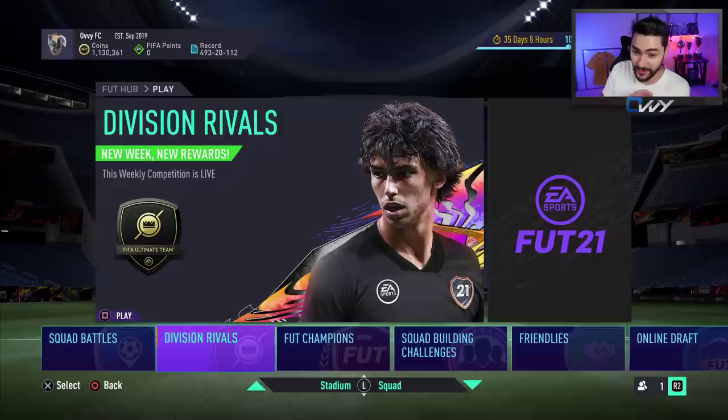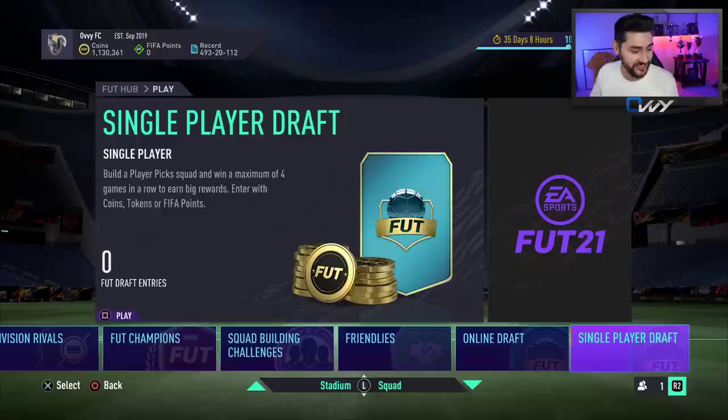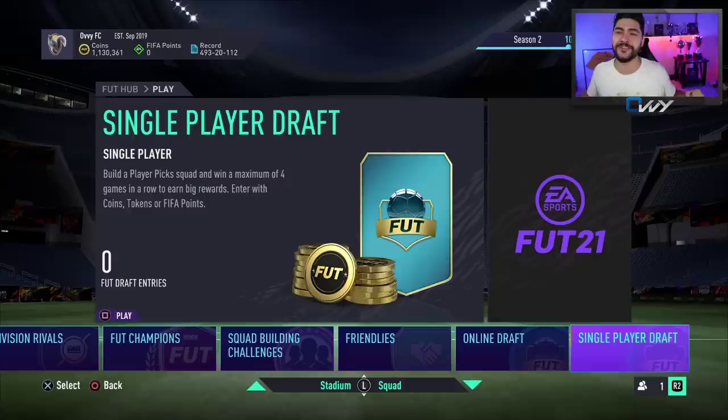My advice: if you want to buy a big player, buy around 8 PM tonight - 8:20 or 8:30 PM. We're gonna have pack discounts and maybe some rush selling. You might get a discount of around 10% on players like Ronaldo, Neymar, Messi, or Mbappe. Try to snipe them at around 6:20 to 6:30 UK time. This will be all for today - don't forget to drop a like, my name is Ovi and I'll see you in the next video, bye!